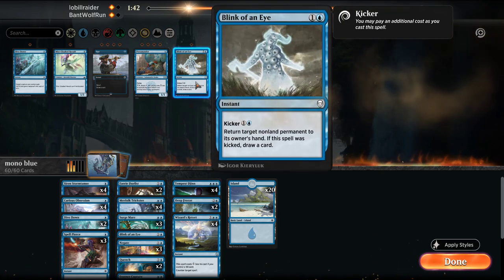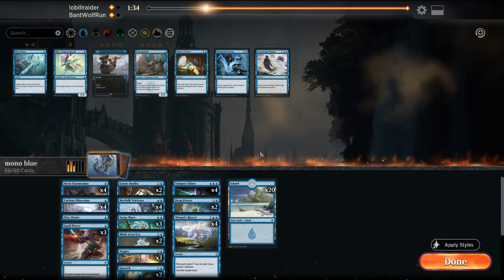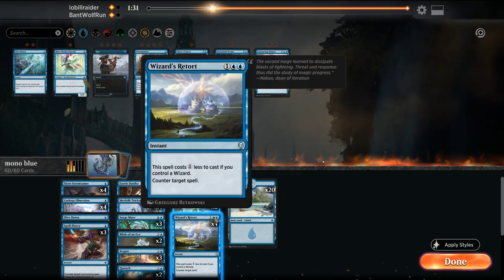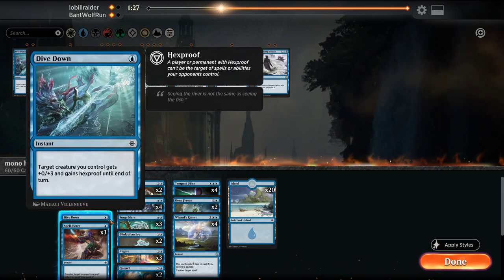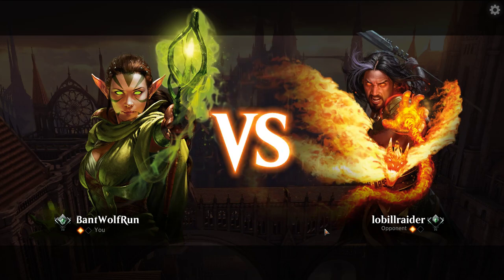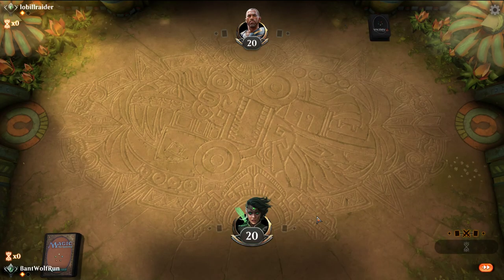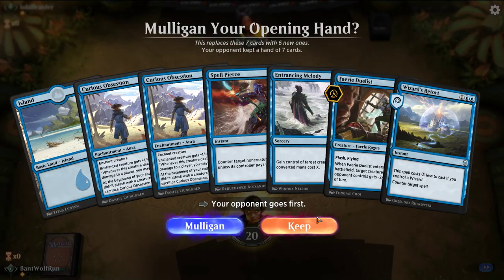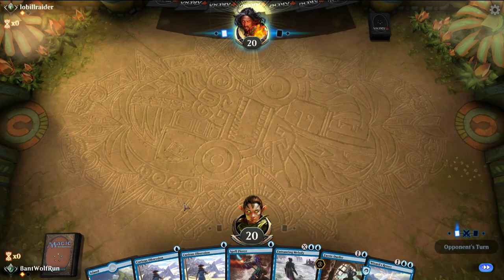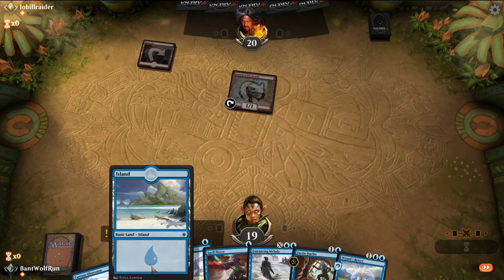I might bring this in instead of that. Do we want the Entrancing Melodies? On the play we need to be more reactive, so let's go up an Entrancing Melody. The Blinks are there to reset some of their creatures. Game 1 is usually a little tougher against mono red because we get a couple more tools in games 2 and 3. This hand needs a land — let's keep it and see if we get punished.